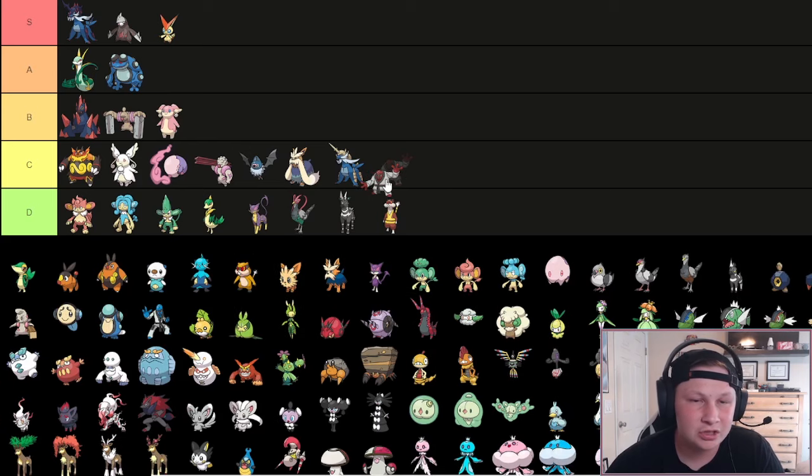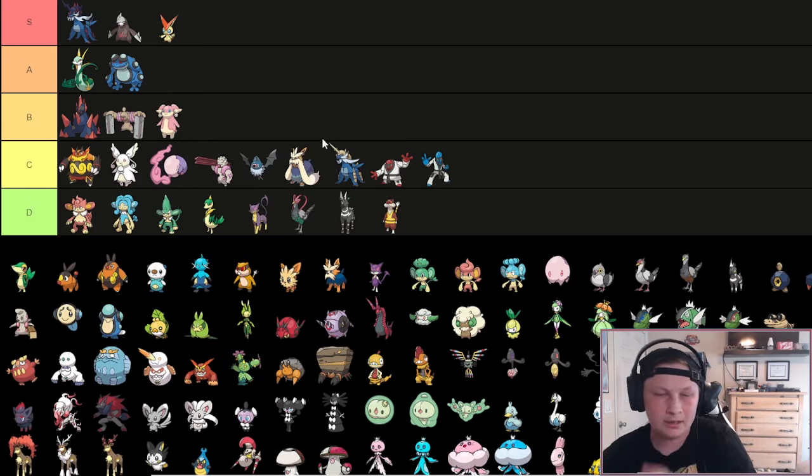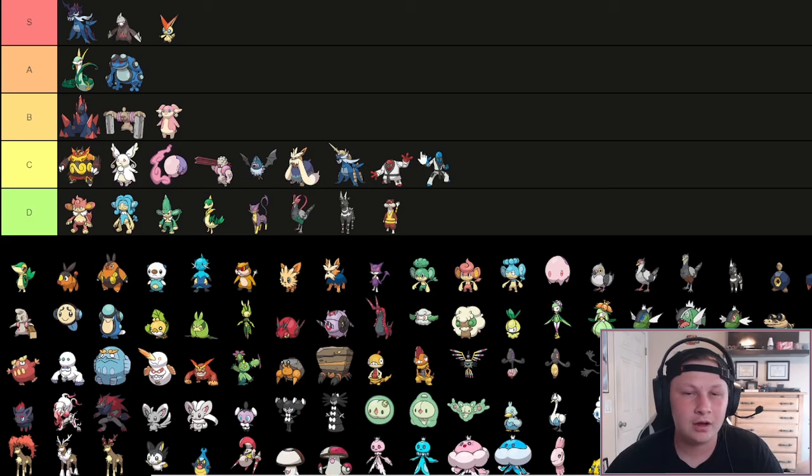We have Throh and Sawk - these guys are just going to go in C tier. Throh has some cool defensive value and gets Guts, is slower, and can be a little bit more defensive with Bulk Up variants. Sawk is more offensive, has Sturdy and Mold Breaker, which is pretty cool, and a little bit faster. But there's just always going to be better Fighting types - that's what we keep in mind with these guys.